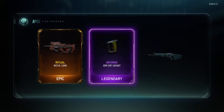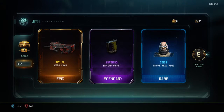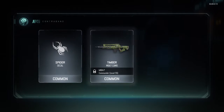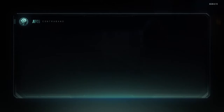Here's number one - we got Ritual, Olivocano Inferno BRM variant, and Geist Profit head theme. None of those really suit my fancy so let's try again. Spider decal, Timber M8A7 camo, and Sky Fire Break body. I like that - the sky looks very nice - plus a three-pack crypto key bonus.